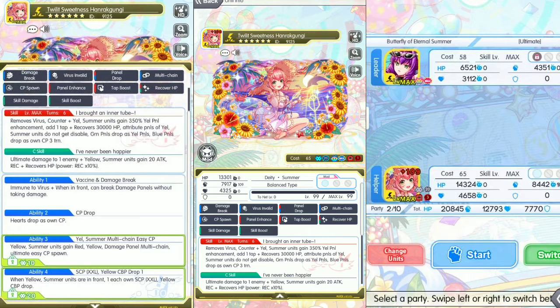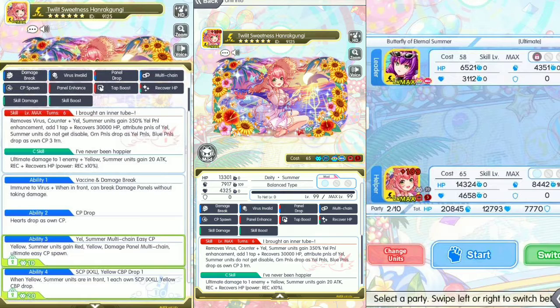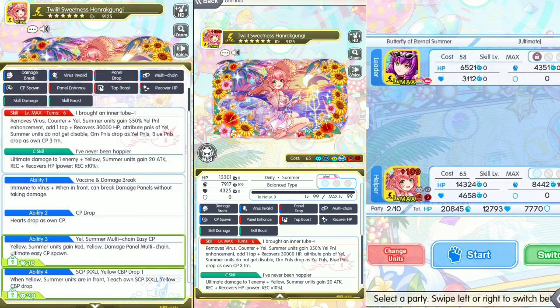Hi YouTube, welcome back to my channel. I am Four Bro playing Crash River. Today we're going to showcase Twilight Sweetness Harang Cookie. This unit is a fidget unit and a polygon summon unit on the Hidden Myth summer side.